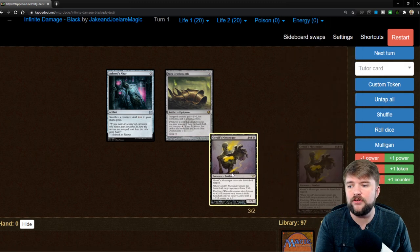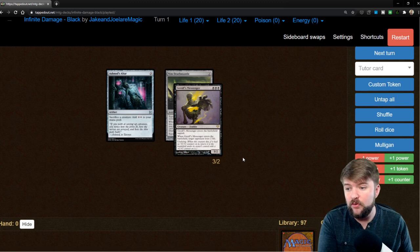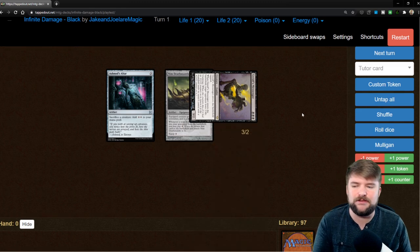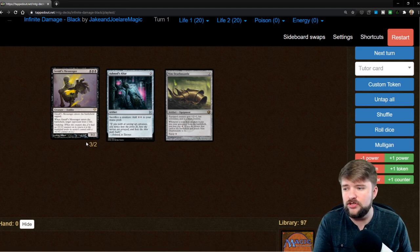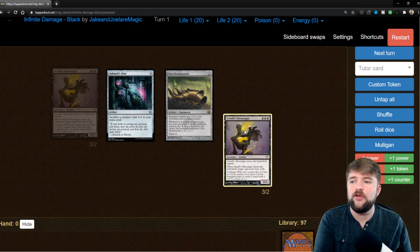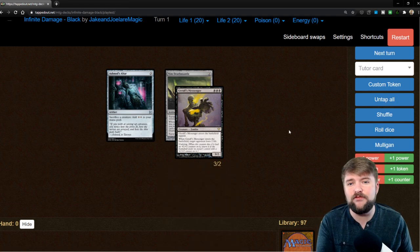Now that we've got this card in the graveyard, it didn't trigger undying again on itself. We've got four mana floating, so we're able to activate Nim Deathmantle: whenever a non-token creature is put into your graveyard from the battlefield, you may pay four — if you do, return that card to the battlefield and attach Nim Deathmantle to it. So now we have a Gyralf's Messenger returned to the battlefield again, an opponent loses two life, and it enters tapped — but that doesn't matter. We sacrifice it to Ashnod's Altar for two mana, it returns with a plus one plus one counter, target opponent loses two life, then we sacrifice it again for four mana floating, activate Nim Deathmantle, and we do this infinitely until we win.